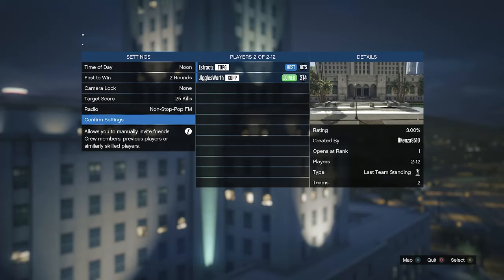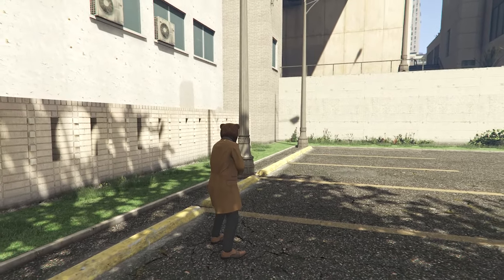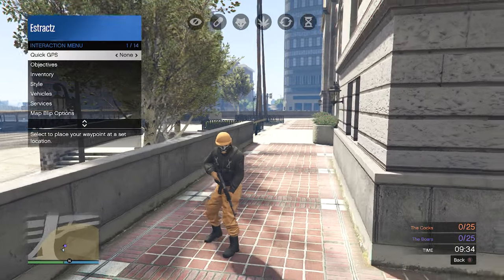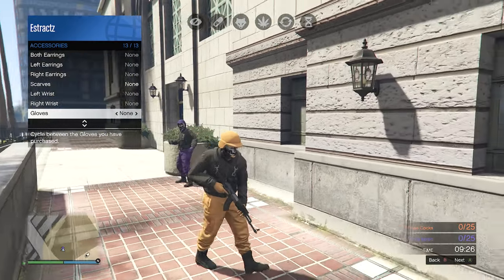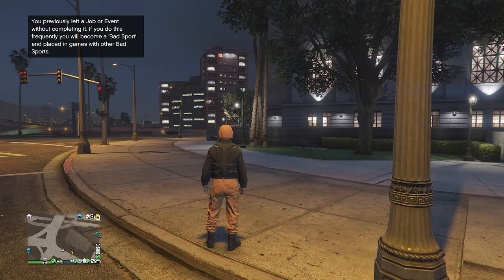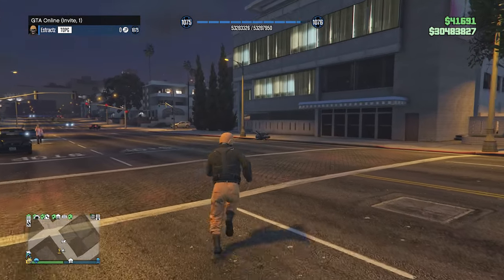When you load in, just invite a friend, confirm settings, and launch the job. Hit ready to play — when you load in you'll see you're wearing the outfit you had before, and if you're the host you'll have the orange joggers with the orange bulletproof helmet. To save, pull up your interaction menu, go to style, accessories, gloves on slot 13, and scroll through gloves for a few seconds. Put away your interaction menu, pull up your phone, and quit the job.